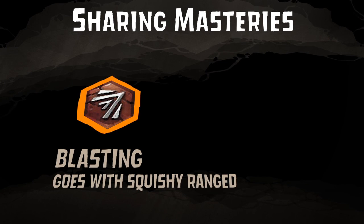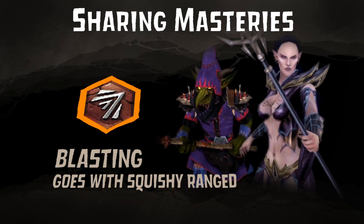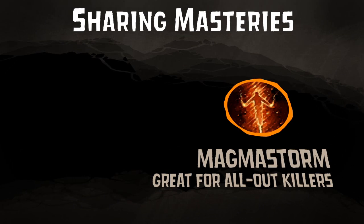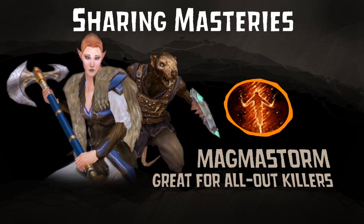Blasting gives a 5% greater chance of knockback and is great for squishy ranged heroes like Glogob and Illyana. Magma Storm insta-kills all enemies within range. This mastery is perfect for characters who like to rack up kills such as Ikrik or Eesa.